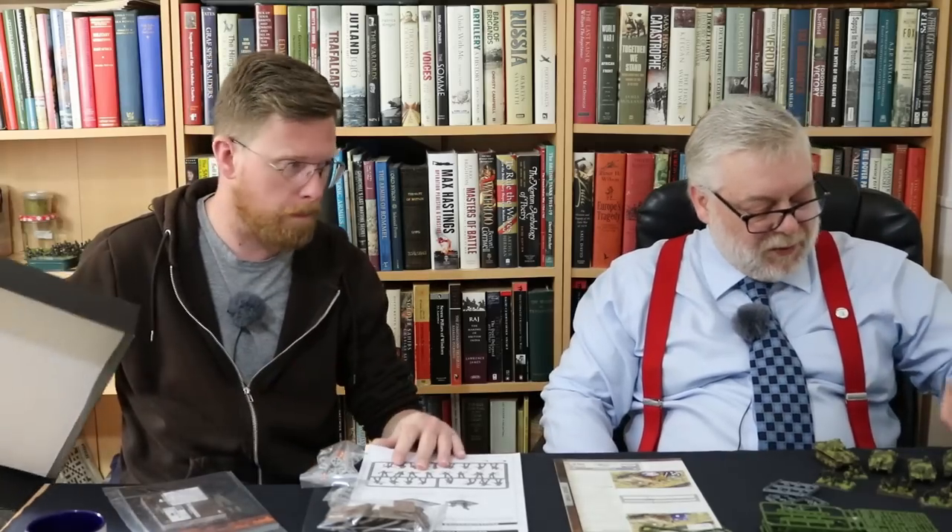So this is a starter set. To the best of my knowledge these retail for 50 pounds. All this for 50 quid — that's a win. 17 vehicles, two infantry platoons, and four infantry sprues. You also naturally get your A5 rule book, quick start guide, unit cards, and 20 dice. They're serviceable dice. They also make versions of these with hammers and sickles and Iron Crosses on them.